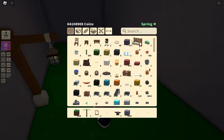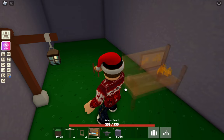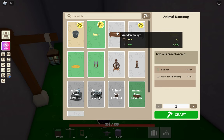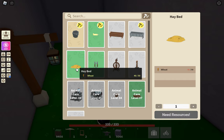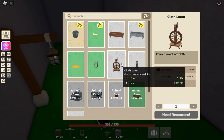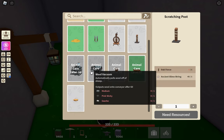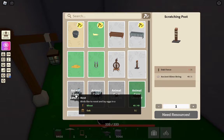Next, we're going to look at the bucket. The bucket is actually going to be found in the animal bench. You're going to see the bucket for three iron. You'll also have the animal name tag, hay bed, shears, cloth room, scratching posts, industrial milker, wool vacuum, truffle barrel, mud pile, and a nest.